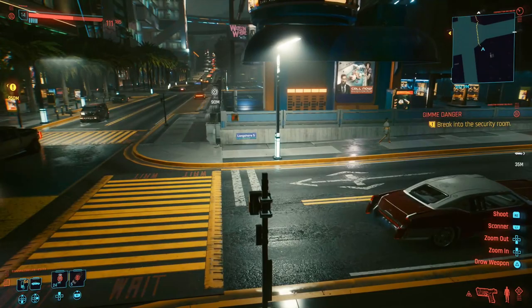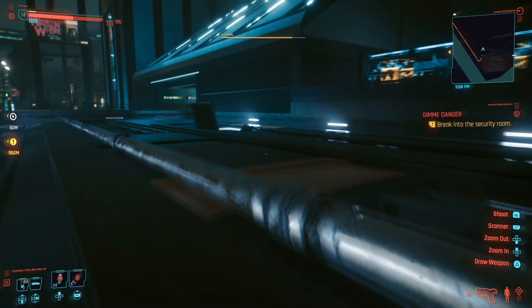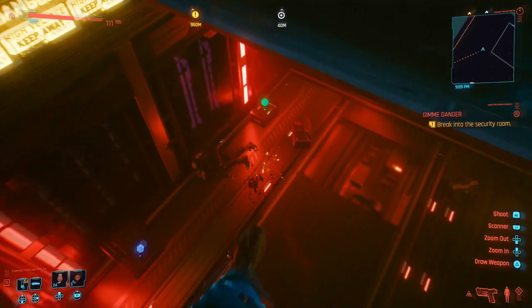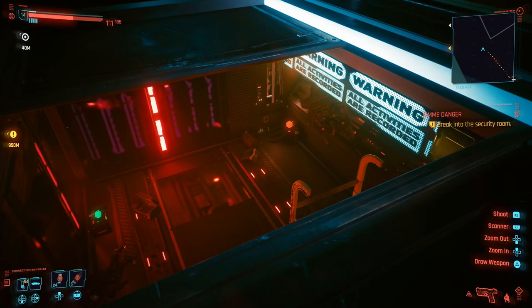Now that two's out of the way, we're actually going to just run over to number three because it's very close to where we are. Two is in there — just run out here across, take a right here and jump into this area. You see this little hatch here? It's just down here. You can loot this guy as well as the people down here. There's a lot of little bits and bobs, including a legendary item, which is awesome. So we're halfway there already.